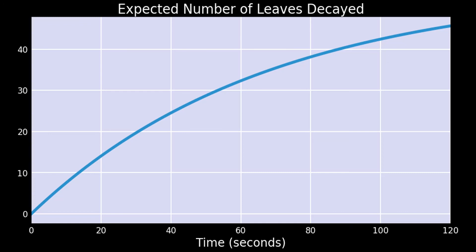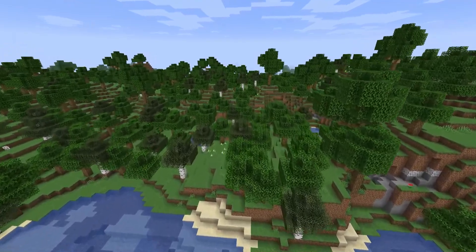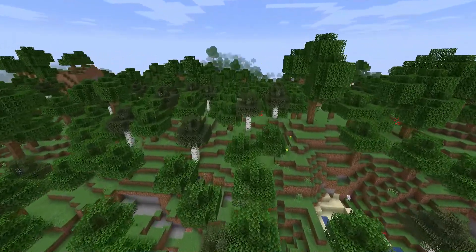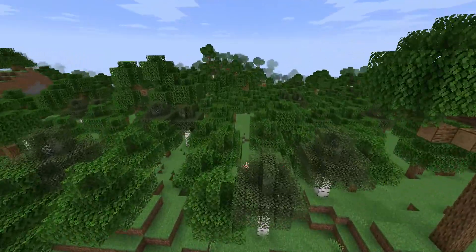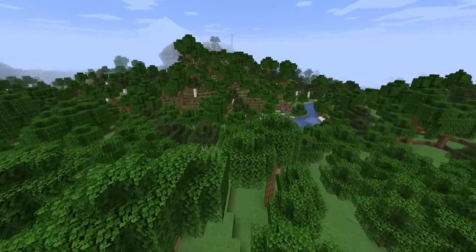First, we will find the best strategy to get an apple when you start a new world. After that, we'll also find the best strategy once you already have some gear later in the game. We'll assume that you spawn in a normal forest, which is pretty common. To make things simpler, we will also assume that every tree is an oak tree, and that the leaves of different trees don't overlap with each other.